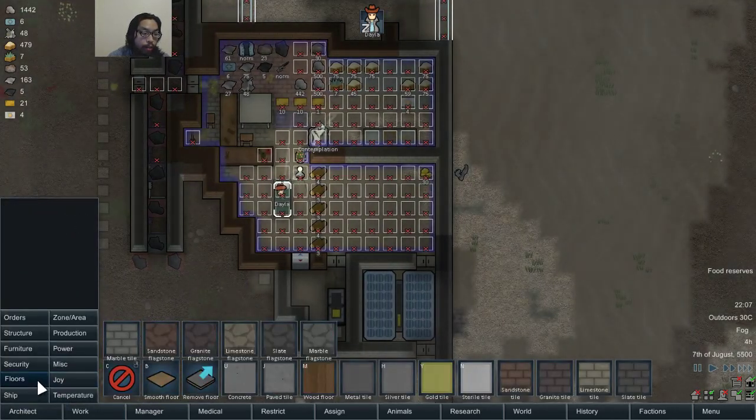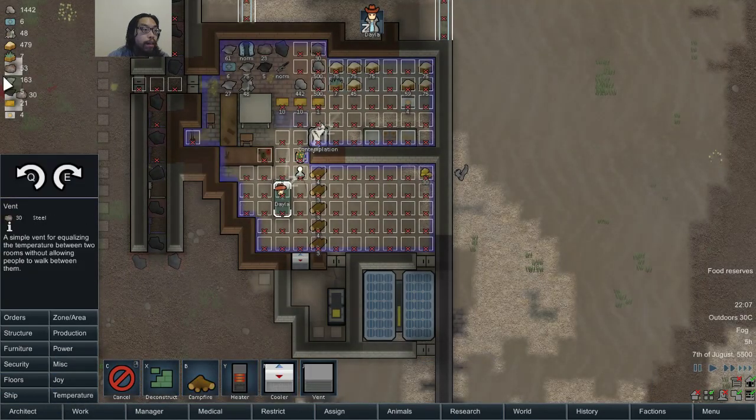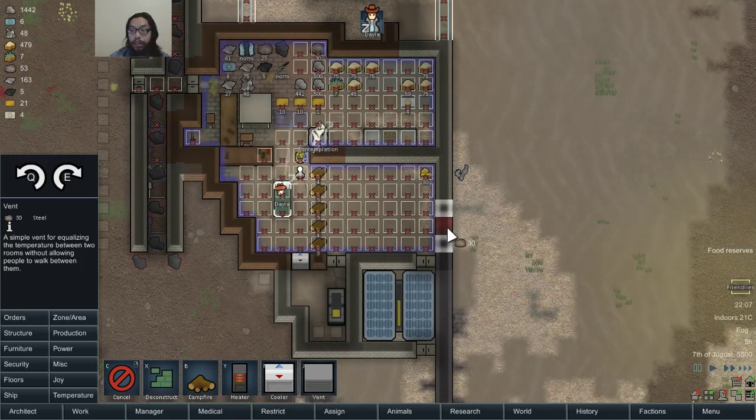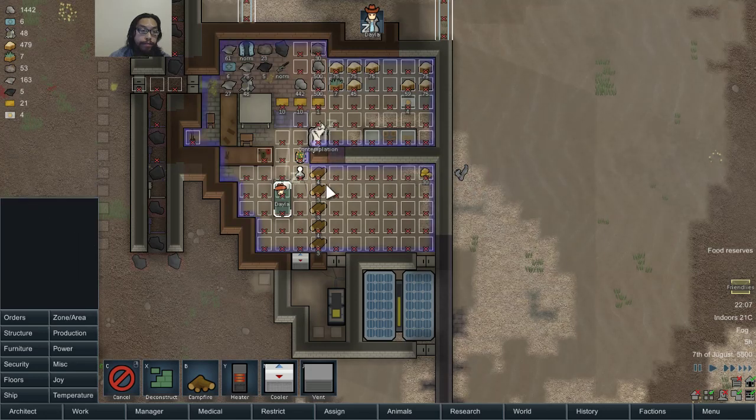I'm going to need to build a vent. First, I'm going to go ahead and build a vent. Do I have to steel? 50 — friendlies. Don't care about no friendlies. Build a vent over there.